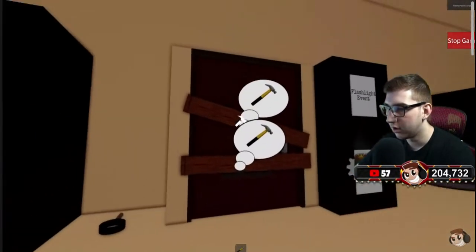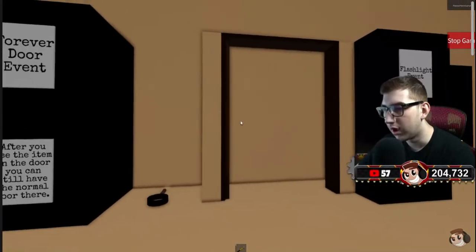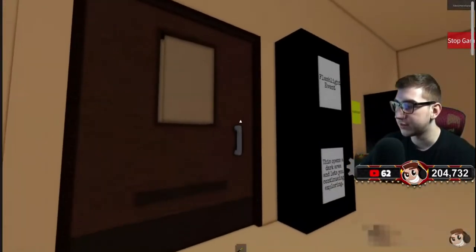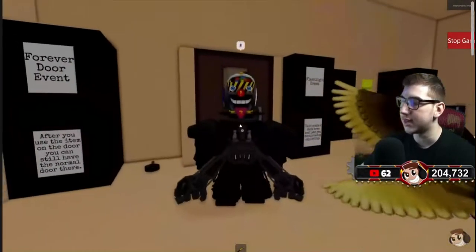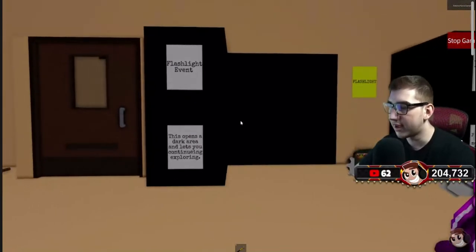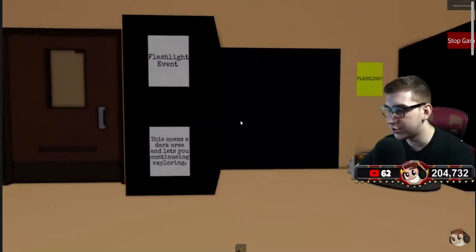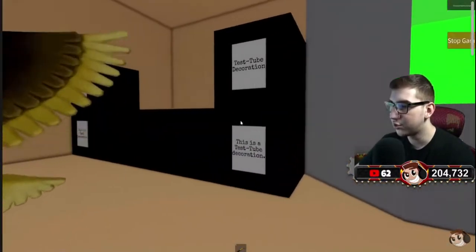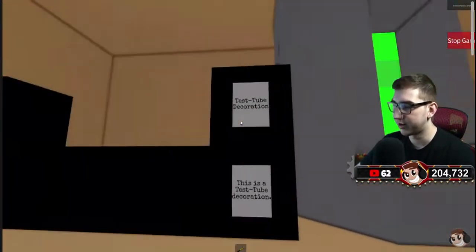Forever door event: after you use this item on the door, you can still have the normal door there. We need this, because I've seen people do that, but the only downside is people can glitch through the door without having to use any of the items. Flashlight event: this opens a dark area and lets you continue exploring — just like the torch event, that's cool.